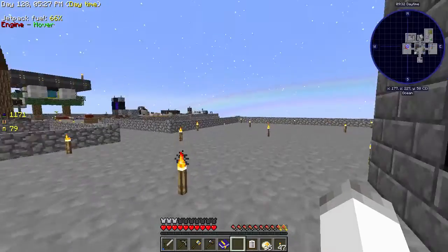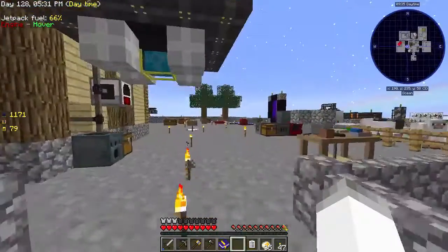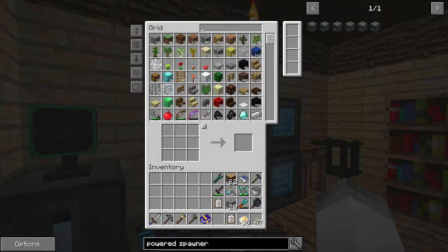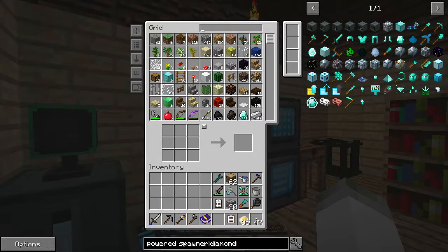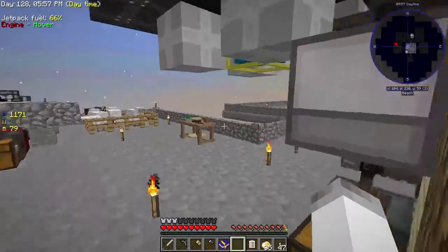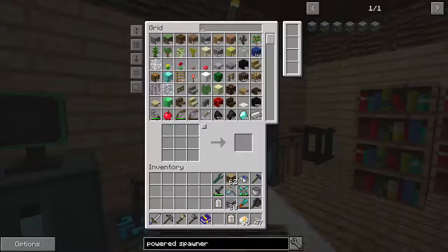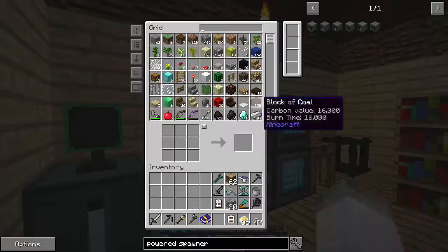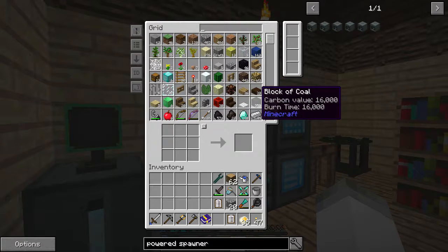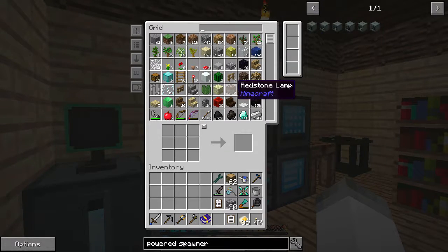One of the achievements in the achievement book is to make a diamond chest transporter and bring back some blaze spawners. I don't know if I want to do that yet — I'm not really prepared for anything like that right now. Instead, we're going to head to the Nether to grab a broken spawner.